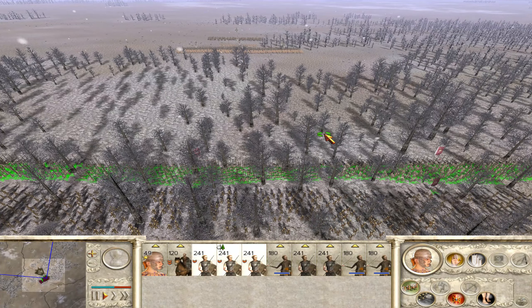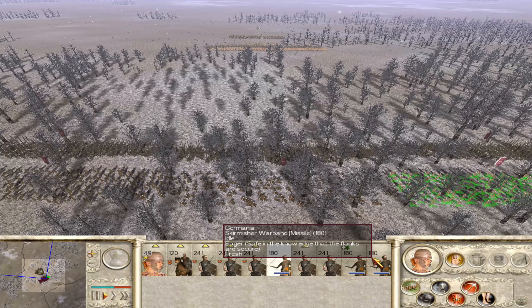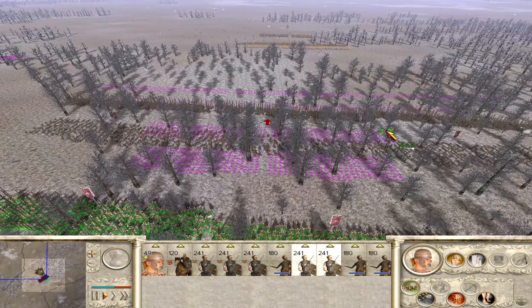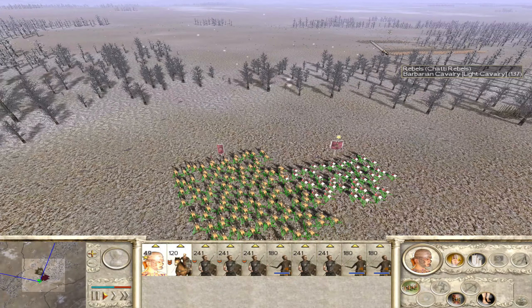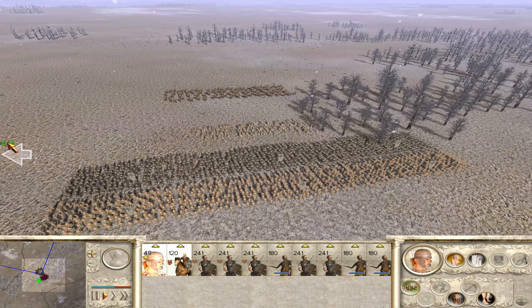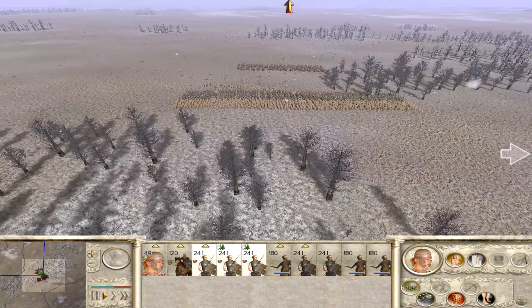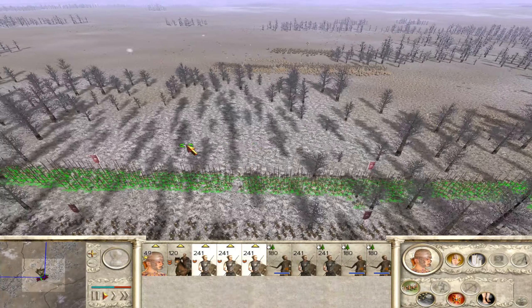Looks like we've arrived. We do outsize him here which is very good in terms of the length of our line. We'll keep moving up, ever so nicely here. I think we're going to have to focus on his cavalry with our cavalry. Looks like he's moving around a little - archer warband, oh he's got archers! That's going to make things a little tricky then. He's doing a lot of moving around.